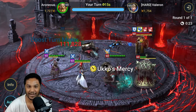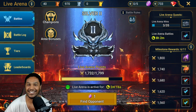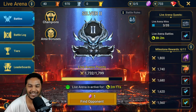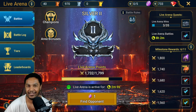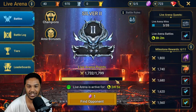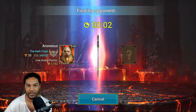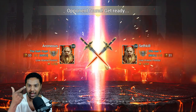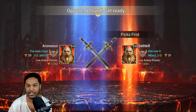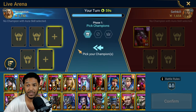He does have triple stone skin, but it doesn't matter — it's over! I didn't even need Little Miss Annie. He should have blocked Nishak — he would have won. If you have all stone skin champions you need to ban Nishak. Nishak is so overpowered. All you need to build on him is speed, accuracy, and attack — that's it — and he's going to be an absolute beast for you.